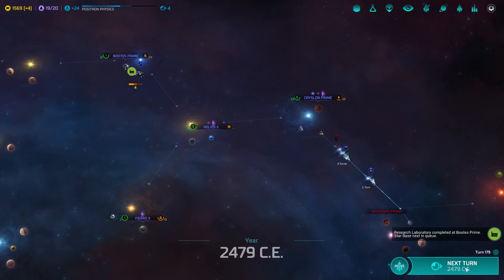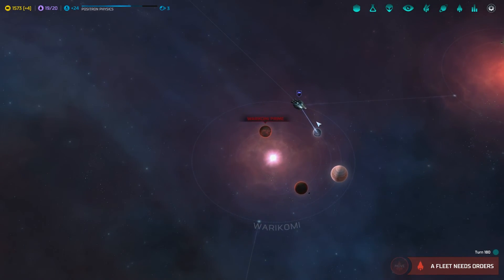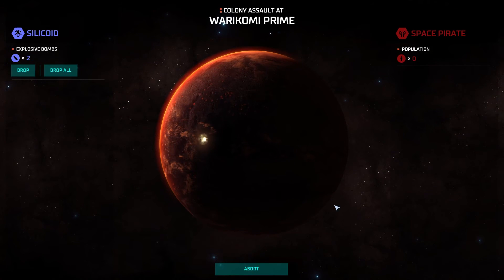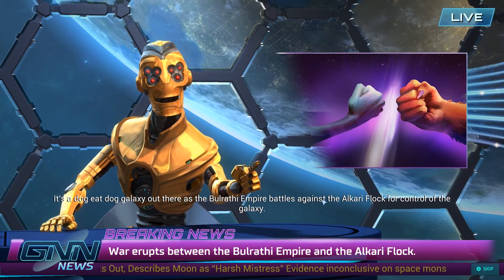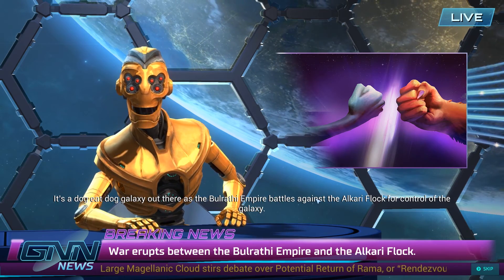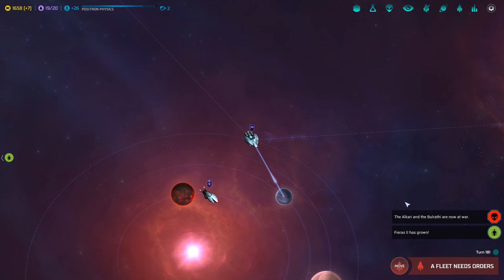They're back there again — I just destroyed them. Research lab is done, so even more research. Great, we're still doing zero damage to us. How about you guys go here? The destruction of the pirate base yields 81 credits. GNN — Galactic News Network. It is a dog-eat-dog galaxy out there as the military might of the Ulrathi Empire battles against the Alcari flock for control of the galaxy. It sounds so cut together sometimes — but there's another war going on.